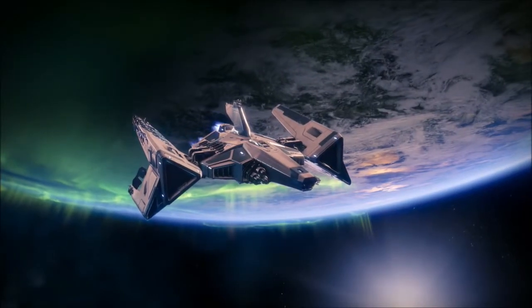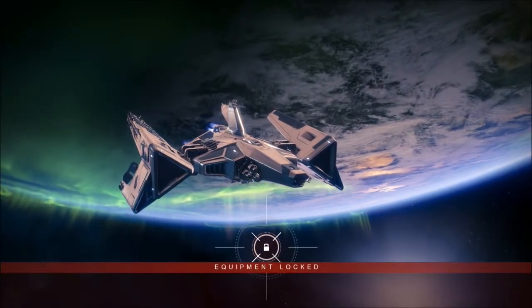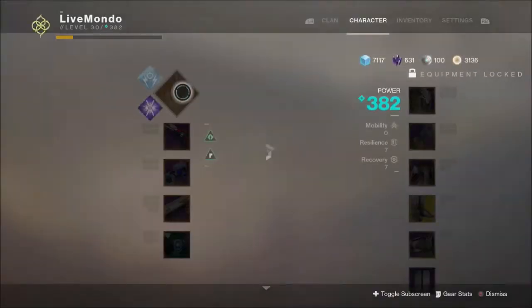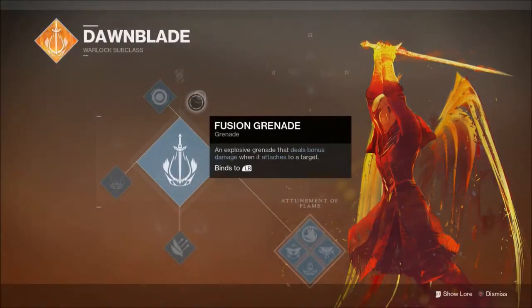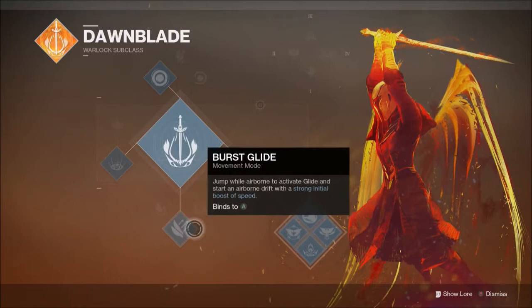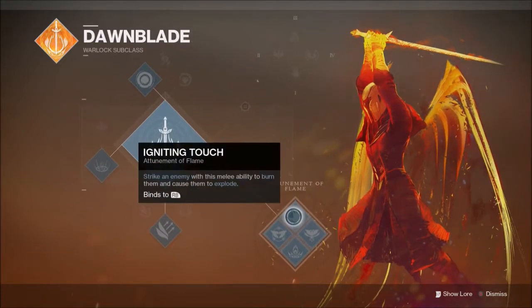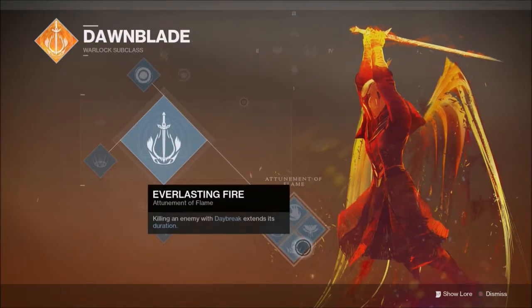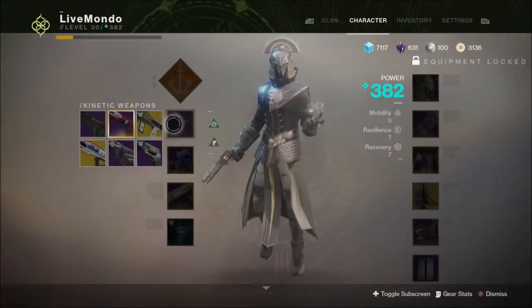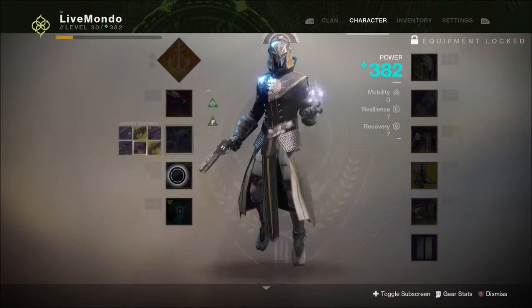Hi guys, welcome to the video. This is my Solo Prestige Nightfall. I'm doing it on the Warlock, I'm doing it on Dawnblade, so that means I'm going to be running with Solar Singe. I've also got Heavyweight and Extinguish on my scorecard, bottom class of the tree of the subclass, Solar Flare Grenade and Empowering Rift. We're running with Better Devils, Solar Mananin, Solar Sins of the Past and I've also got Lunafaction boots on.